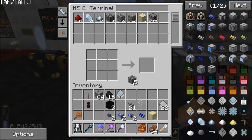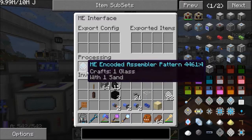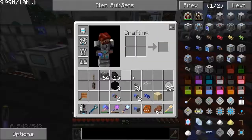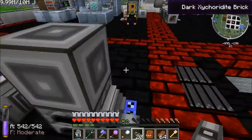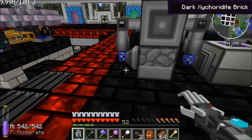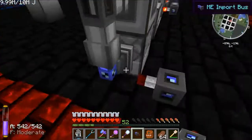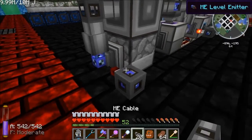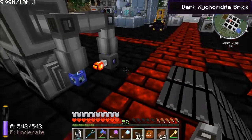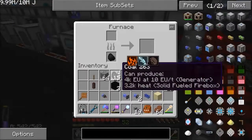The ME Interface goes on the side of your machine that accepts inputs - for a furnace that's the top. Then you need an import bus to get things out of the furnace output, connect it to the system. You could also use a Level Emitter to control how much glass is in the system - set that to 'active without signal' and connect it back to the export bus.